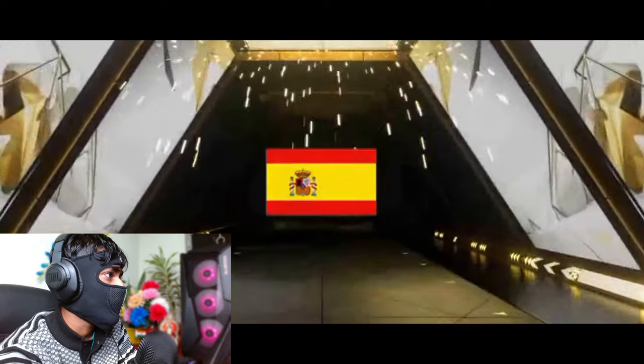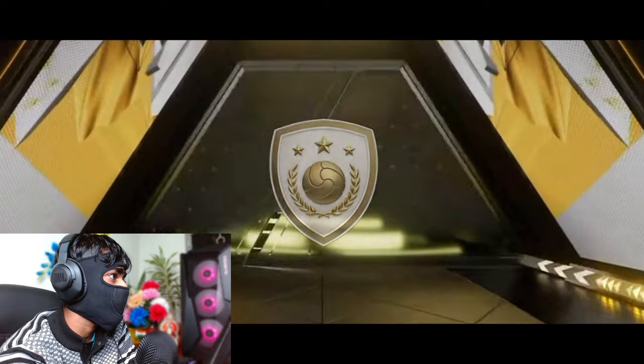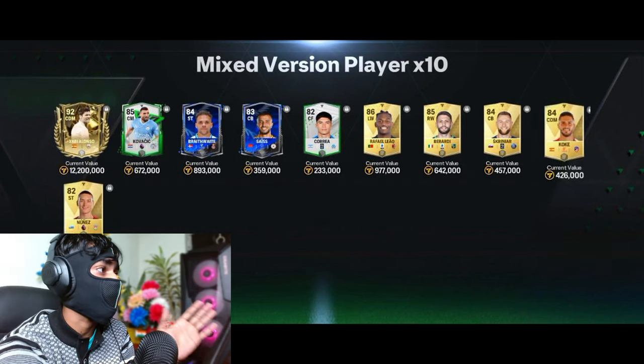Now this is the mixed 10 packs that comes every week - three of them we can open. It's Spain, it's an Icons walkout - Spain CDM Icons: Xavi Alonso along with Kovacic, Rafael Leo. This is a profitable pack - Xavi Alonso is 92 OVR, and that Rafael Leo card is gonna give you some really good profits for future exchanges.